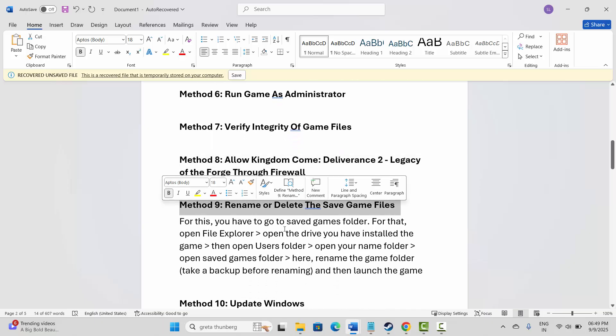Next is to rename or delete the saved game file. Open File Explorer, open the drive where you installed the game, open the Users folder, then your name folder, then the Saved Games folder. Rename the game folder — but first take a backup of that folder to your desktop. After that, try to launch the game and see if it helps resolve the issue.